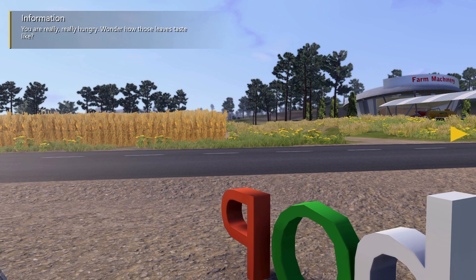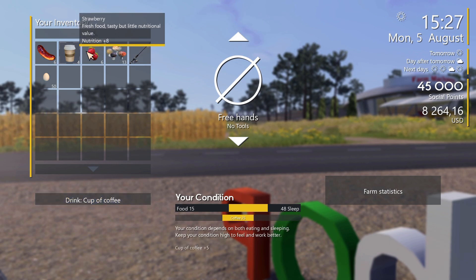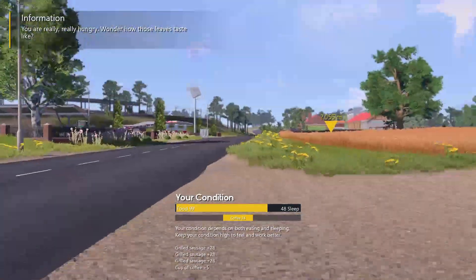Oh look at this — 48 stamina and food is 10. Let's drink a cuppa and have a couple of sausages. We are going to need to get more sausages most definitely.